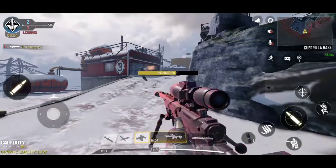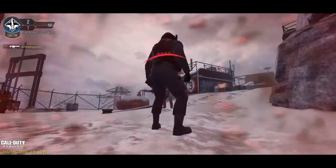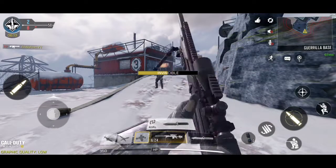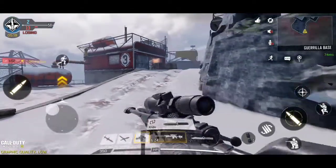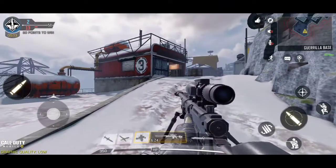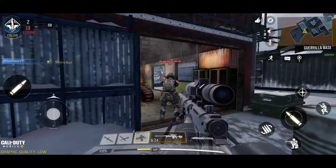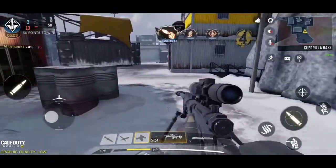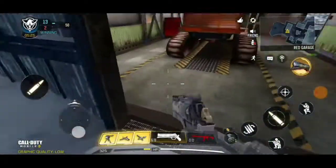Now let's talk about the last one, which is the EMP. It works against sentry machine guns and similar equipment — our EMP will easily destroy the enemy's sentry gun. Here the enemy has placed a sentry machine gun inside that building, and when we throw the EMP you can see it destroys the enemy sentry gun. It also blinds the enemy for some time so they cannot move.